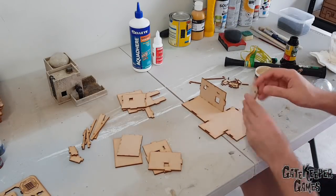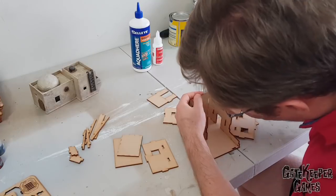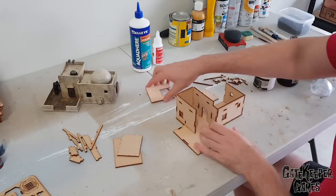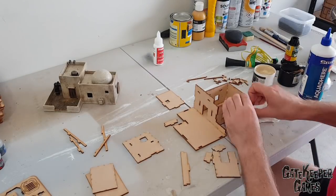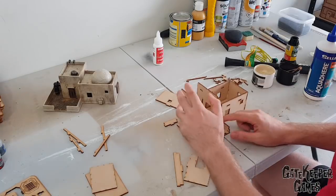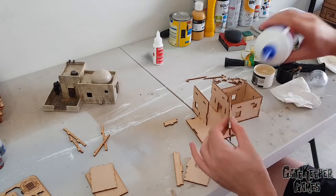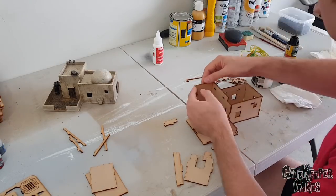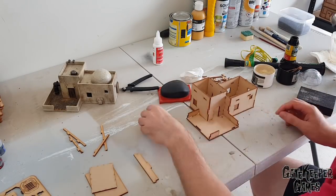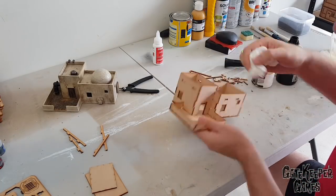What I like to do next is a dry fit. The bits are pretty self-explanatory and only really go in certain places, so do a dry fit first. There are instructions online for these kits but most of them you'll be able to work out yourself. The dry fit also tells you where things are going to need to go and what needs to go in first for the gluing. Using the wood glue, not putting on too much is the key. Because we're going to go over all of this with the texture filler anyway, it doesn't really matter if you get extra glue bits everywhere - so go nuts.